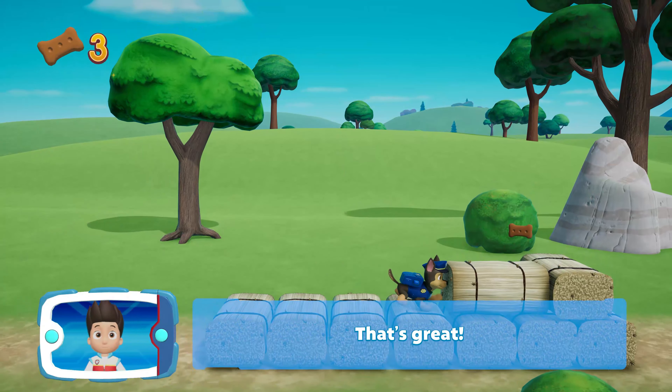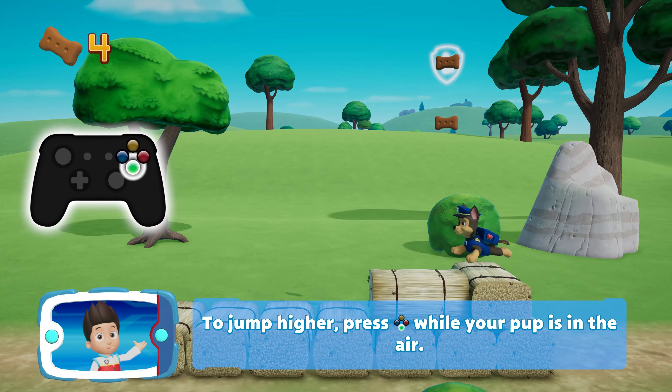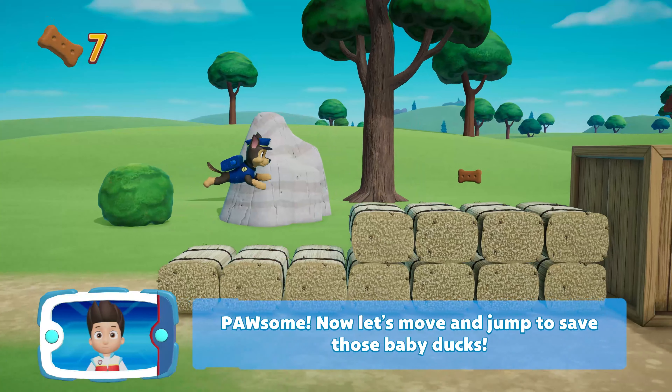That's great! Great jumping! To jump higher, press the A button while your pup is in the air. Paw-some! Now let's move and jump to save those baby ducks.